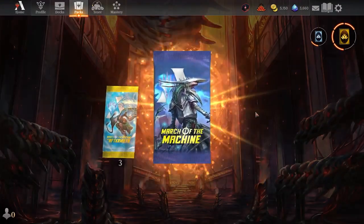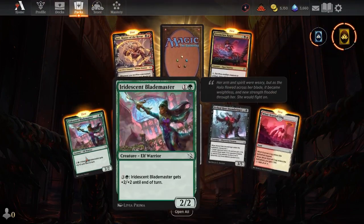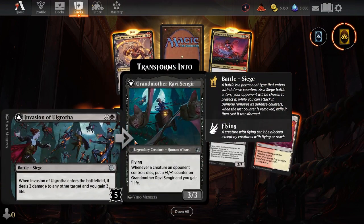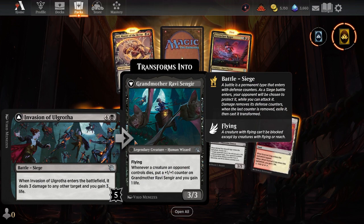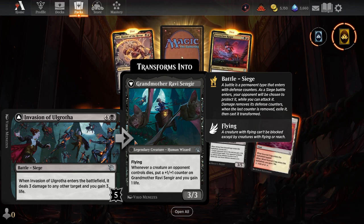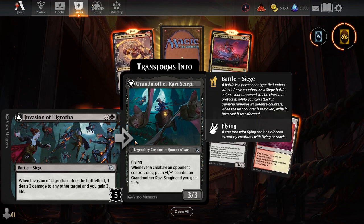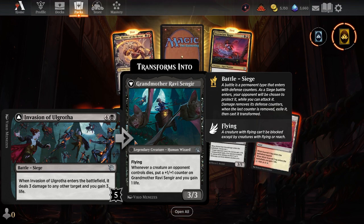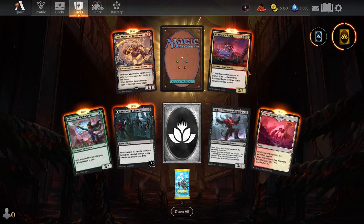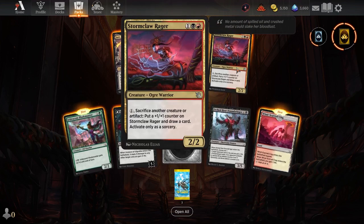Alright, pack number two. We're getting the Iridescent Blade Master — he gets plus two plus two with four mana. We're getting the Invasion of Old Gratha: they enter the battlefield, deal three damage to any target, gain three life. When they enter or when a creature an opponent controls dies, you put a plus one counter on them and gain a life. That's pretty sweet. Got the Windsguard Crag, the March of the Machine Windsguard Crag.